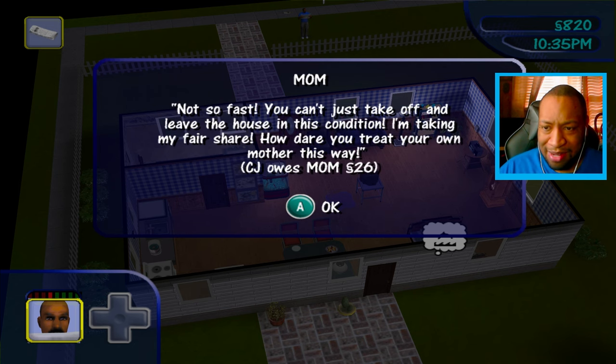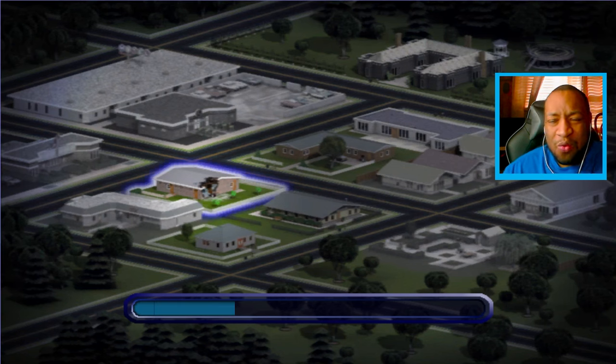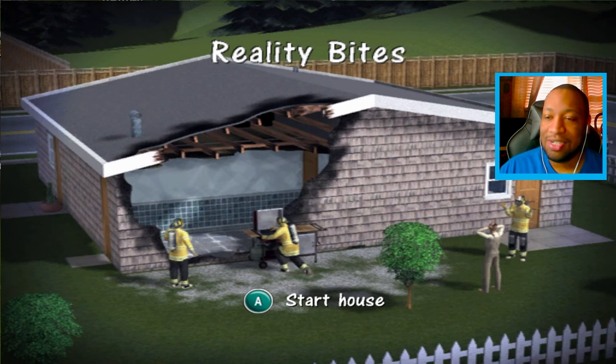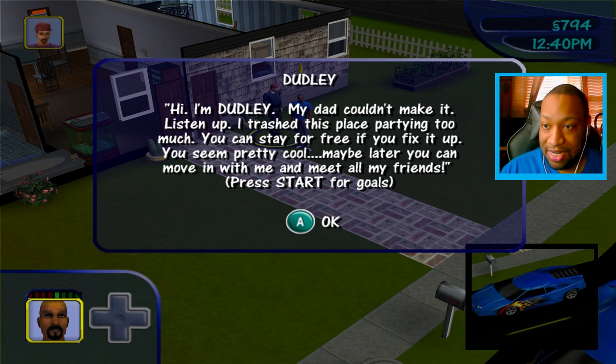Mom says do one last favor: go to Mr. Landgrab's house up the street and give him the rental deposit. CJ owes mom 26 Simoleons — she's taking her fair share! 'How dare you treat your own mother this way!' I owe her money for leaving the house dirty with one puddle on the floor and a dirty plate? She is something else. Is that my house or my mom's house? Who's this — is this the Landgrab guy?